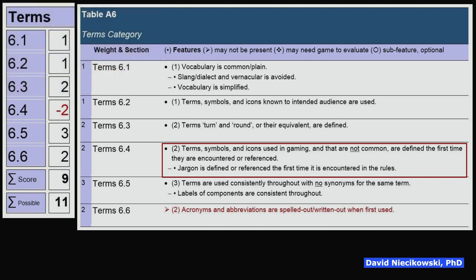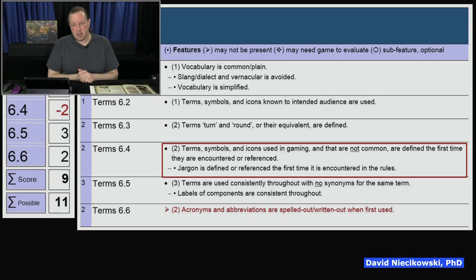Terms, symbols, and icons that are not common should be defined the first time they are encountered. There was an issue: 'infirmary,' for instance, is talked about on pages 12 and 16 in the revised rulebook but is not defined until later, so you're reading it thinking 'what does that mean in the context of the game?' By contrast, 'river' is referenced and defines it right away — it refers to having cards placed in a particular area of the board.